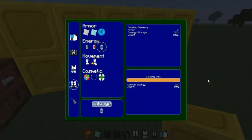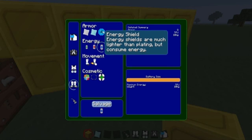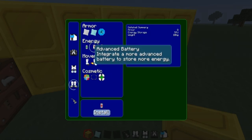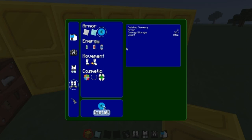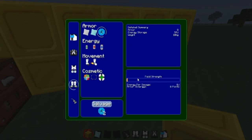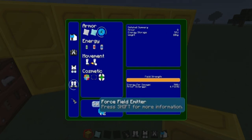Once again, the elite battery — if you can't get an elite battery, I would still try and get the highest possible battery you can get. And here is a force field emitter — that's what you need for it.